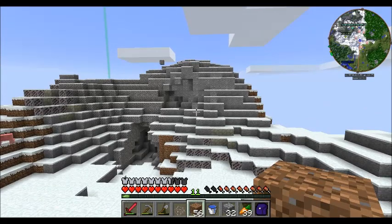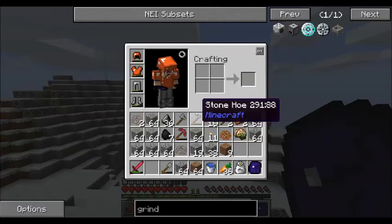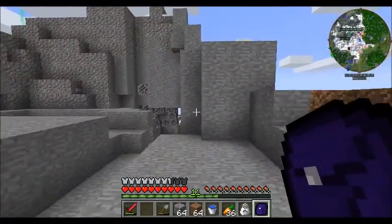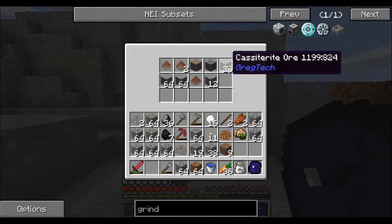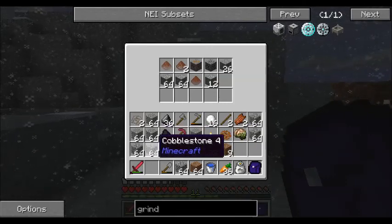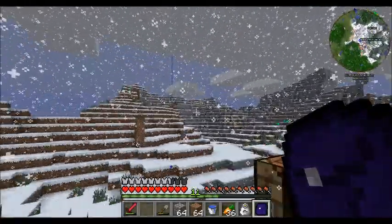This is what it looks like before, and that's how it ends up looking. I'm pretty sure I got pretty much every piece of tin out of there. This is what I'm looking at now: two and a quarter-ish stacks of tin, almost half a stack of cassiterite that gives me double, and a whole boatload of cobblestone and gravel. I'll meet you guys back down at my base.